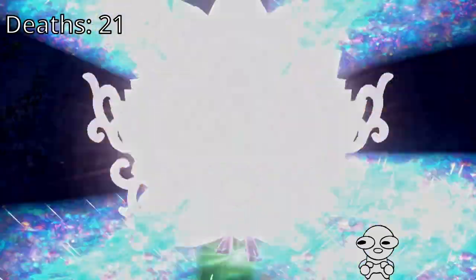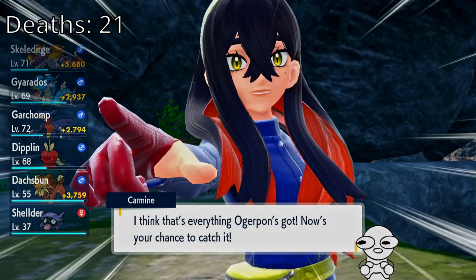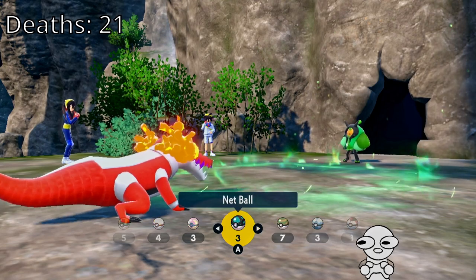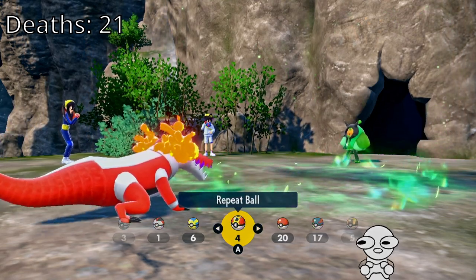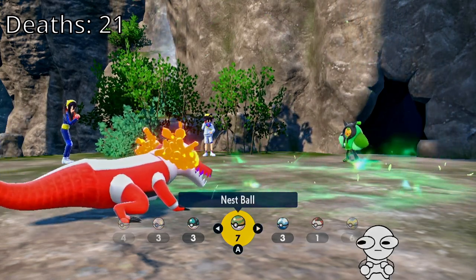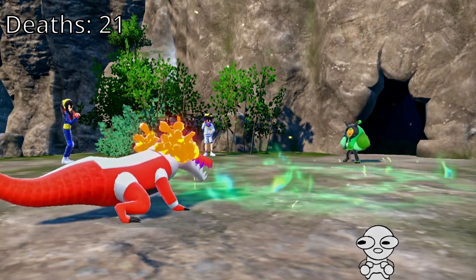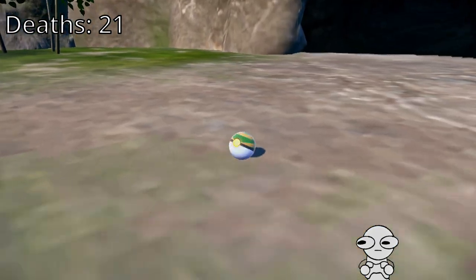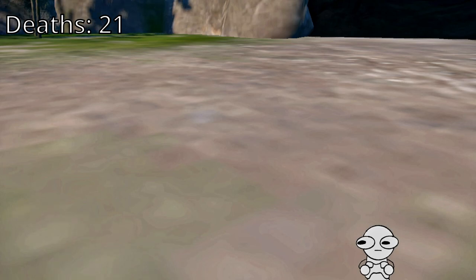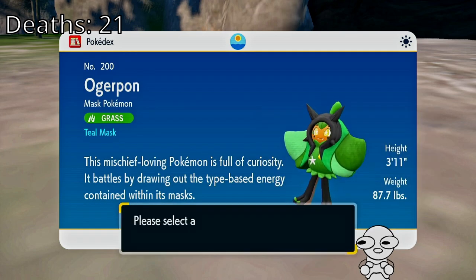Alright, Ogrepawn — time to catch. I think that's everything Ogrepawn's got. Now's your chance to catch. I don't really have a special Pokeball for it though. What do I have? I could use a Nestball — oh, I really want a Friendball, but I don't have one. Friendball would have been awesome because it's just a little friend. I guess Nestball, since it's green. I wish I caught it in a different Pokeball, but it's fine. Still a nice Pokeball. Welcome to the team, Ogrepawn! Yes. Welcome.